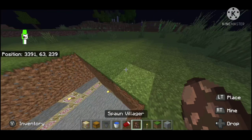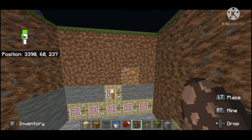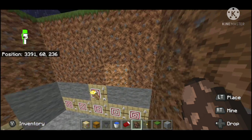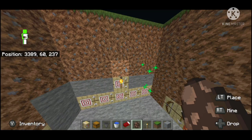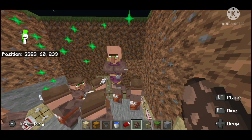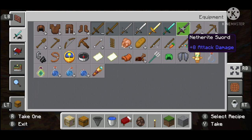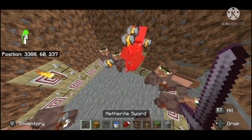You're going to need 20 villagers for maximum efficiency. If you don't have 20 villagers and don't want to get them, 10 villagers should do just fine — it just won't be as efficient. Get yourself 20 villagers in here, or 10, whatever you're doing. Also, make sure there are no green coat villagers with you because that will mess it up — just kill them.